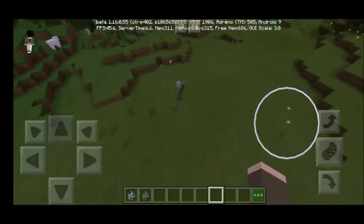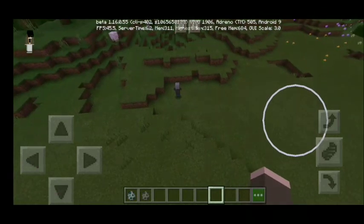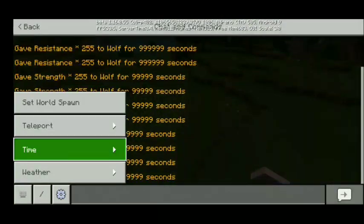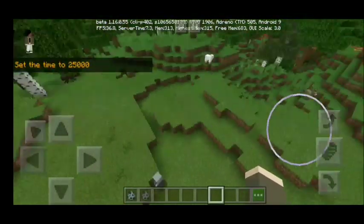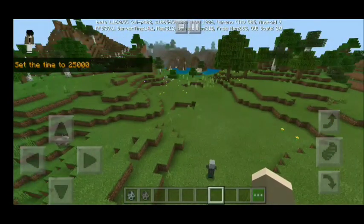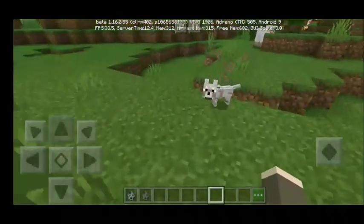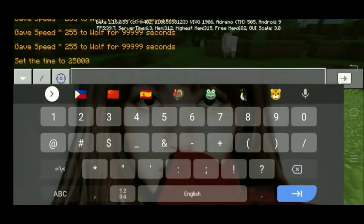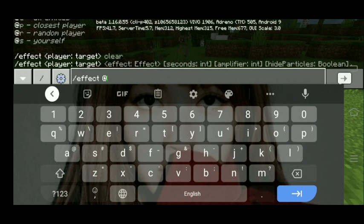My wolf is unbeatable — you can never kill my wolf because of infinite health and resistance. Now where's my pet wolf? I'm just going to make it daytime. Damn, my pet wolf is gone — where the heck is my pet wolf?